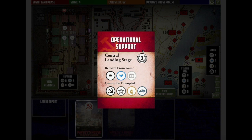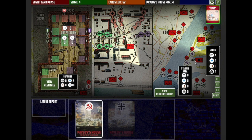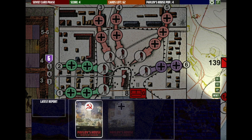We can look at the current operational support option. If I remove one ammo, one food, and one first aid package from the game and none of these spaces have been disrupted, then I'll win three points. There are also some zoom modes so you can zoom in on various spots on the board at various points.